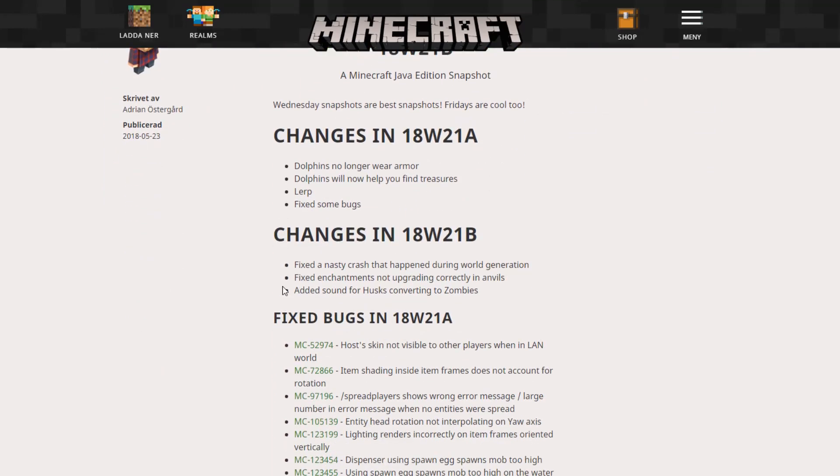They have fixed a crash that happened during world generation, and then they have fixed enchantments not upgrading correctly in an anvil. That's good, of course.